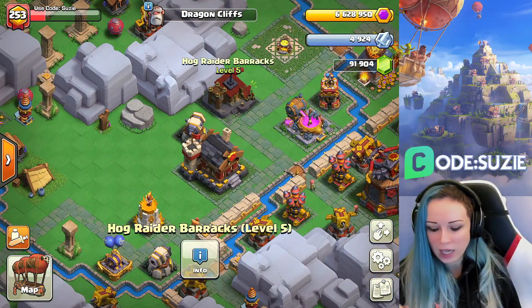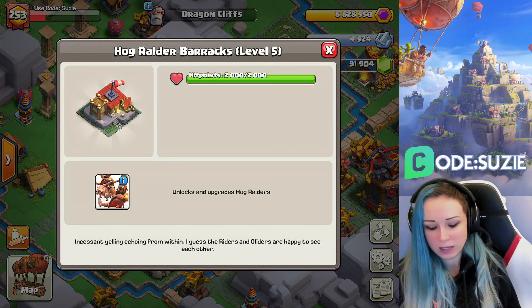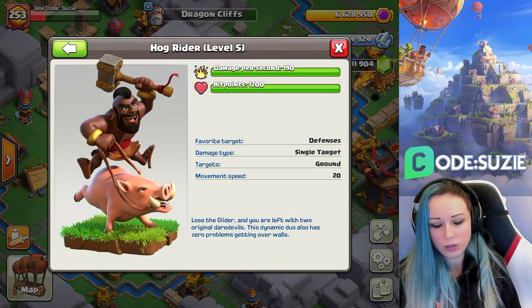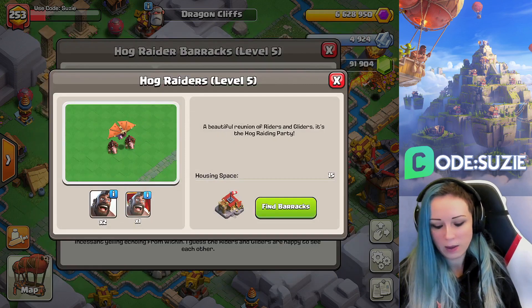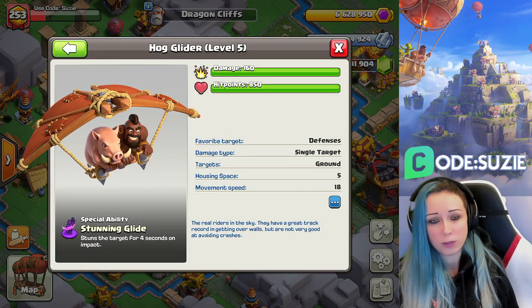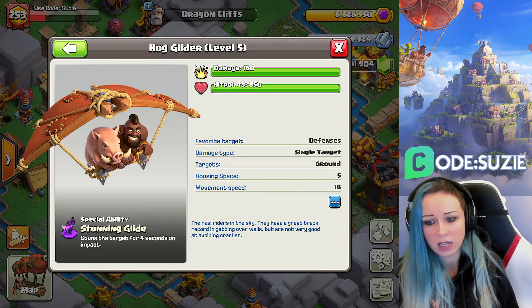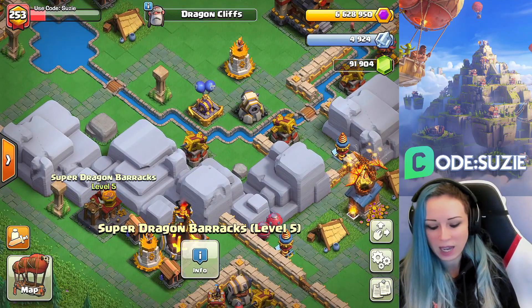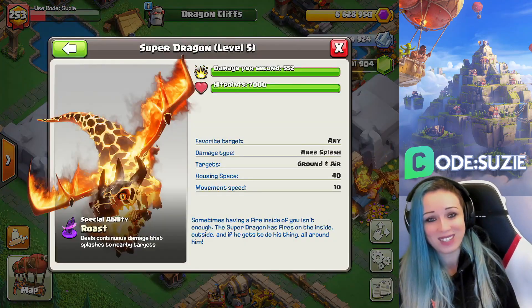We will get access to the Hawk Rider Barracks, which means we'll have a group of two troops: regular Hog Riders and Hawk Gliders. We know the Hawk Gliders from the Night Base — they have a special ability which stuns the target for four seconds on impact.